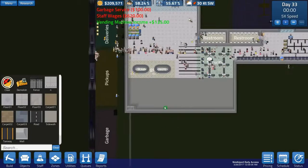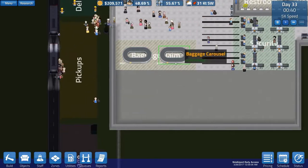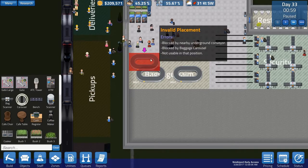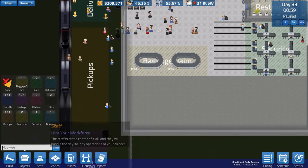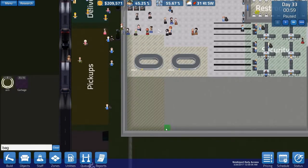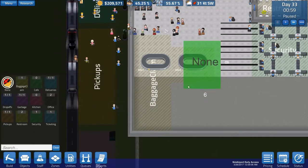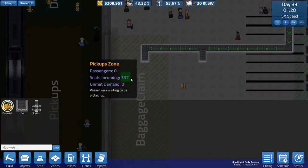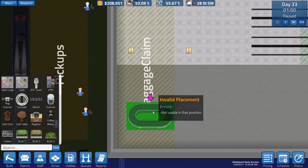It looks like we managed to sort that out. Now what I want to do is change the baggage layout so it runs longer rather than the other way. That means a lot of baggage carousels to mess around with. We'll go over to zoning, then baggage claim, and place them here. We'll then clear the old ones, delete the existing baggage carousels and do a full remodel. We need to demolish part of these baggage carousel sections and rebuild.